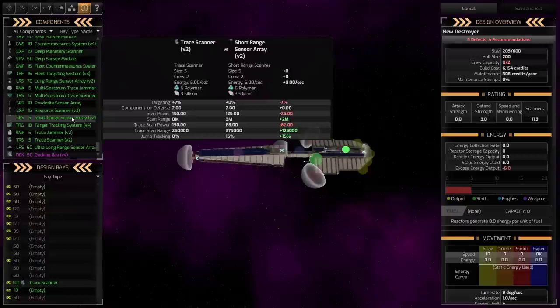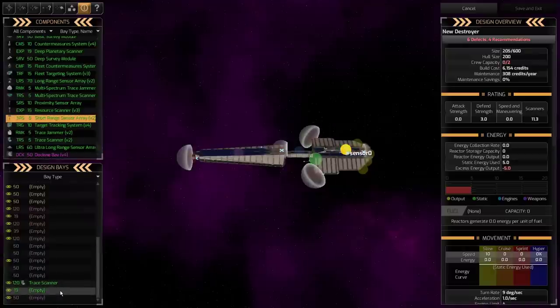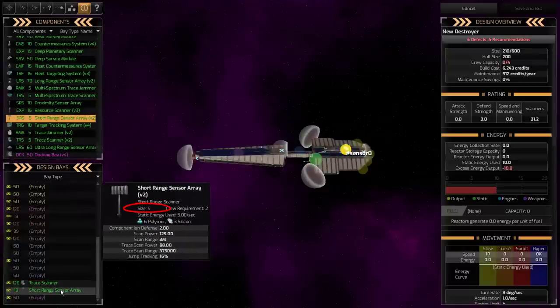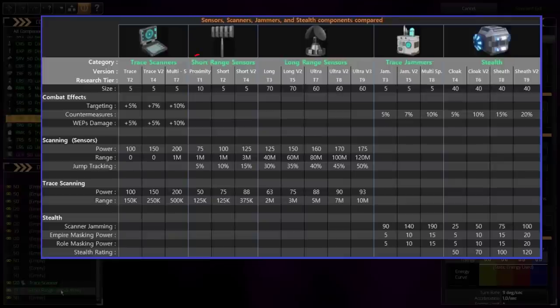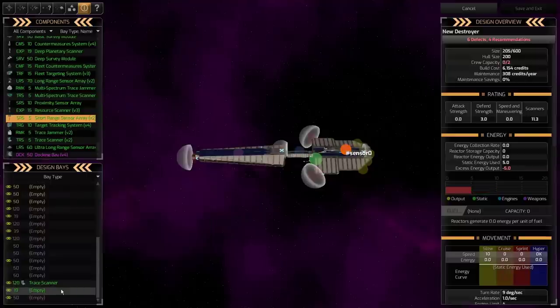The second one is the short-range sensor. You could run both in the same ship, but I wouldn't recommend it — it takes up five space. The early version, when you first start off, is called the proximity sensor, and it takes up a space of ten. So you quickly want to get past that tech if you're going to use short-range sensors. The one big advantage for short-range sensors is it can see almost all the way across the system, and it has jump tracking — you can watch ships leave, see where they're jumping to, and get a little early warning.